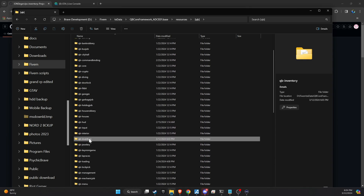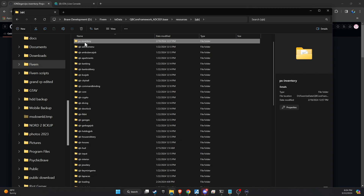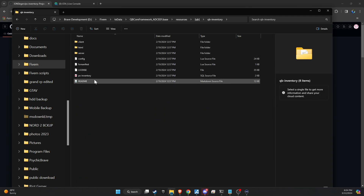Ensure you have a backup of the old QB inventory somewhere on your system before proceeding with any changes. Now, let's proceed by renaming our PS inventory to QB inventory. I prefer calling it QB inventory, but if you'd like to keep it as PS inventory, that's also an option.